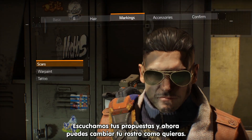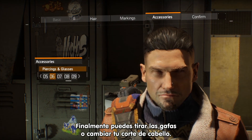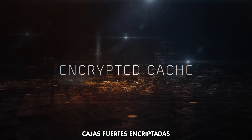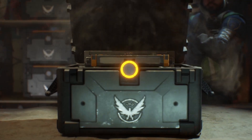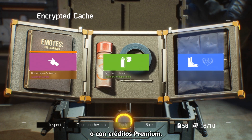We've listened to your calls and now you can re-customize your face however you want it — you can finally get rid of your sunglasses or change your haircut. We've also added encrypted caches containing exclusive emotes, outfits, and skins. These encrypted caches can be unlocked with keys that you find in the world or via premium credits.